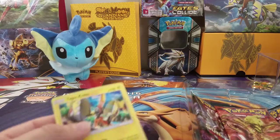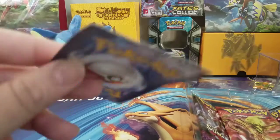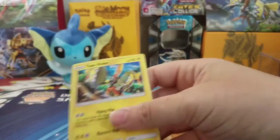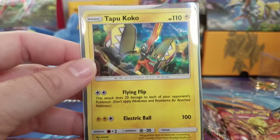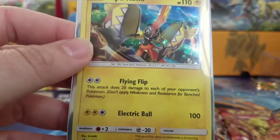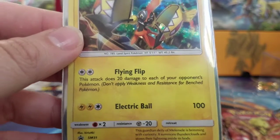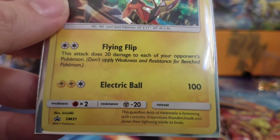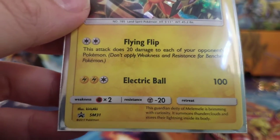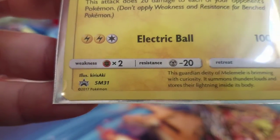It'd be a quick snap. All right guys, I got this opened up, and as you can see, my Tapu Koko did not fare too well. Hopefully if I have him in a binder in my sleeve for a while, he'll flatten right out. It's the exact same print as the one we had from the Tapu Koko figure box, which has the Flying Fleet. This attack does 20 damage to each of your opponent's bench Pokemon, applying weakness and resistance to bench Pokemon, and they have Electro Ball which does 100 damage for two electrics and one colorless. It's a Sun and Moon promo number 31.